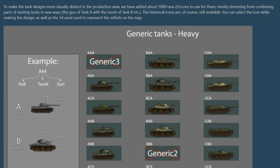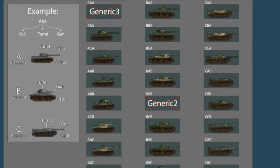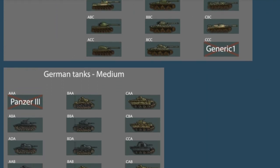Heading towards the end of the dev diary, they talk about the new artwork and describe how there are about 1000 new icons to see. Scrolling through them they're very varied, with lots of different colors and gun types, though historical portraits will still be available for those who have them.